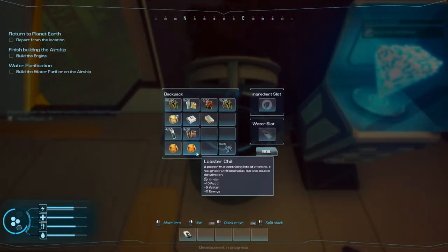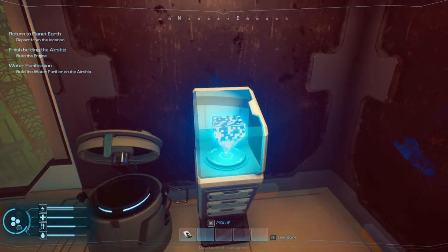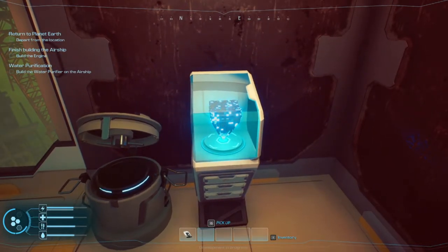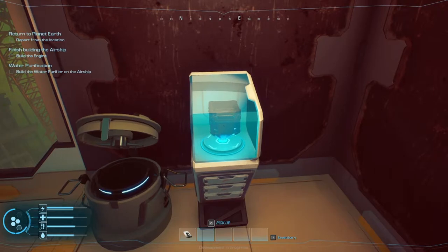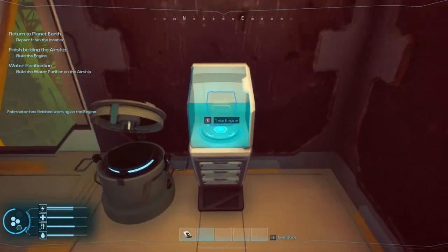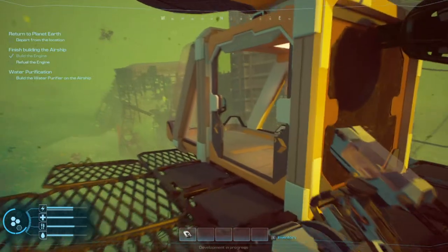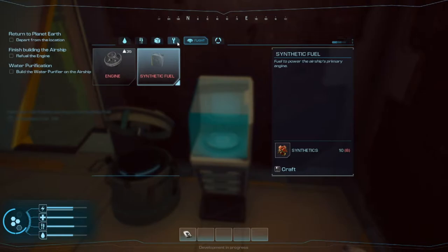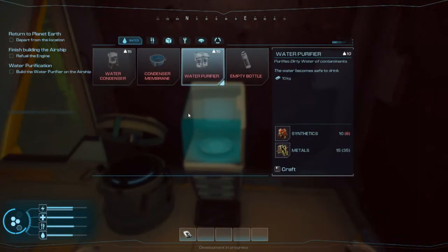Boiled pepper — you guys love boiling peppers. There we go. Right up here, and we need to make some fuel. Water purifier — fuel depleted in one of the engines. You don't say — we need one of these, we need more synthetics. Let's move you back over here. The metals are nice but that's not what I need — give me a red one.